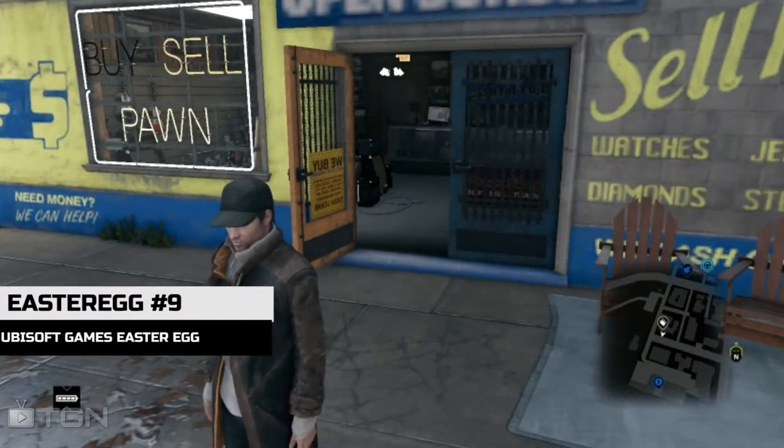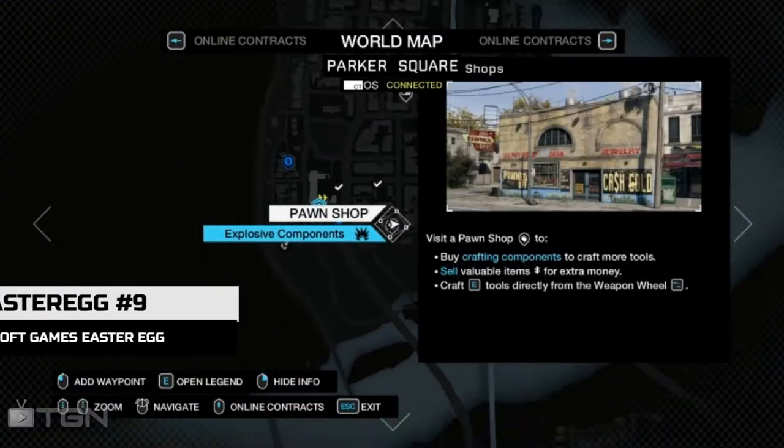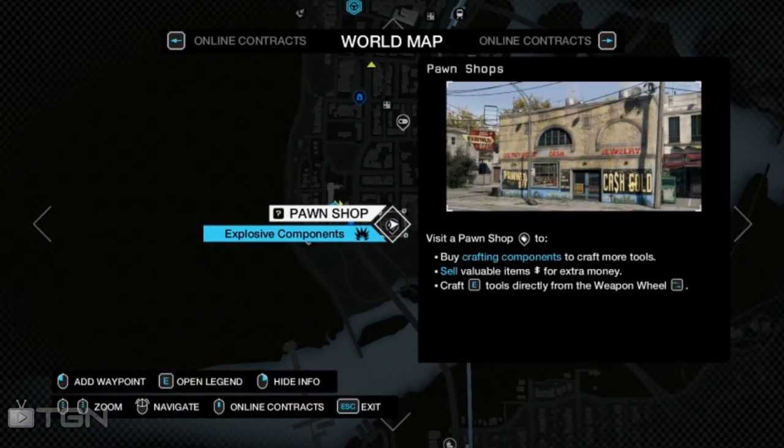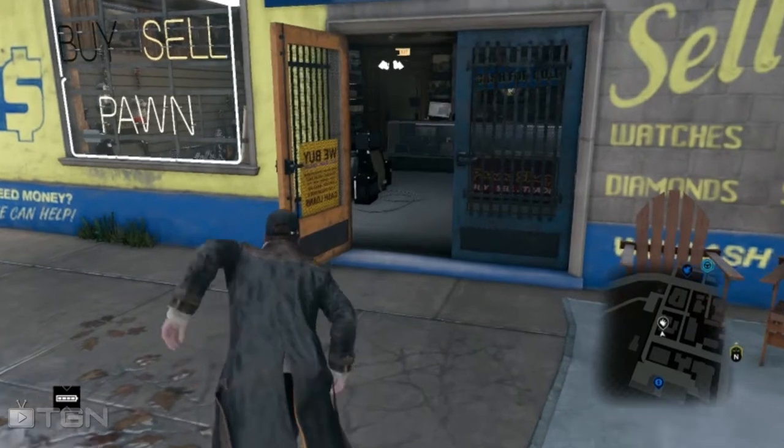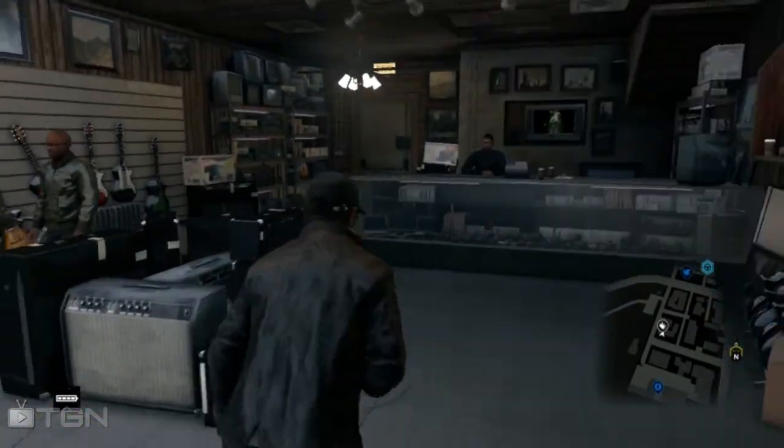Welcome — I found a new easter egg. You can find it at this pawn shop. It has three easter eggs: Assassin's Creed, Far Cry, and Splinter Cell. I'm going to check it out for you, so go inside the pawn shop.